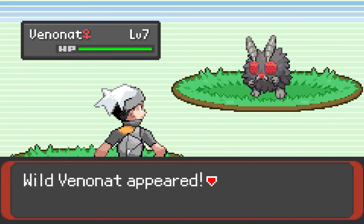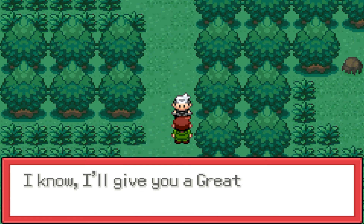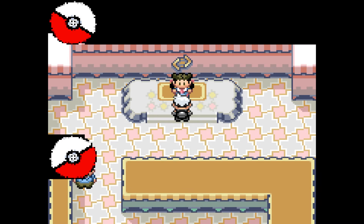We move on to Petalburg Woods, where we find our first catchable teammate, a Bug Dark Venonat. We name her Vexalia and welcome her to the team. After wiping the floor with the Aqua Grunt bullying our Devon Goods friend, we head straight to Rustboro to take on Roxanne and her Rock types.